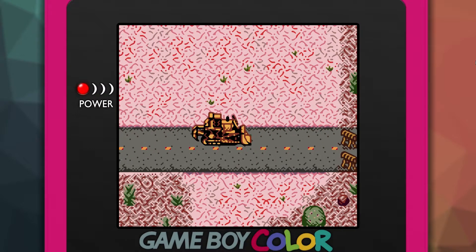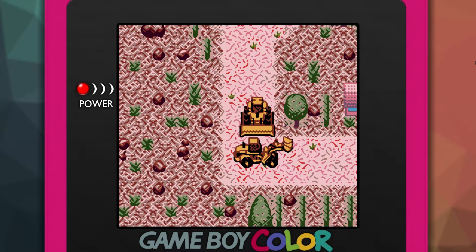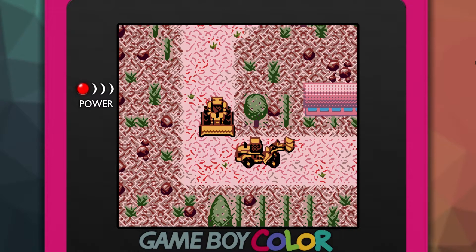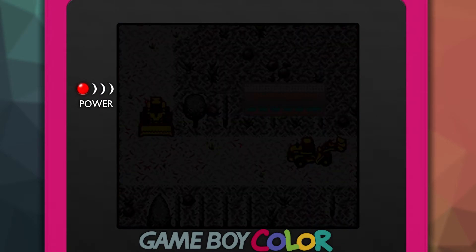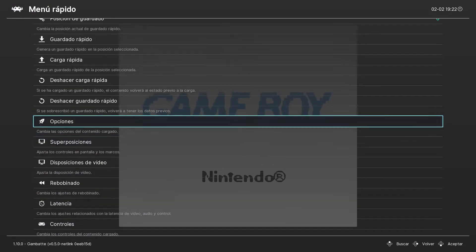Por aquí. Ahora tengo un volquete, la 980 G. Esto es para mover tierra, ¿no? ¿Puedo bajar esto? Sí. Y se acaba de petar. Se acaba de petar el juego. Curioso.